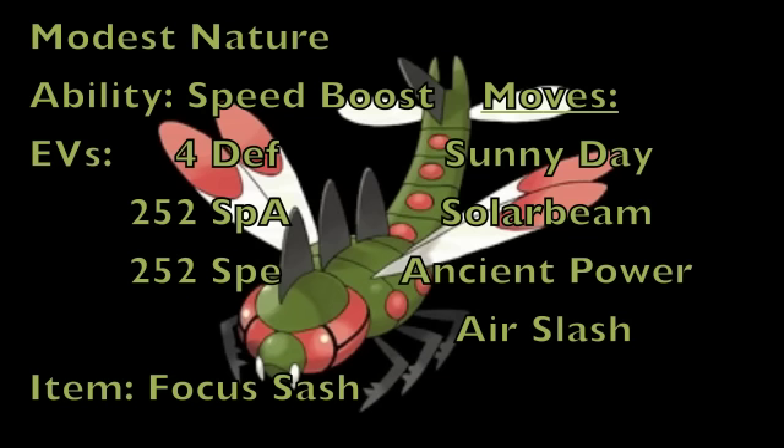As for Ninetales, which Sunny Day won't have any effect on since it has Drought, you have Ancient Power to deal with it. Ancient Power doesn't have the greatest base power, but Yanmega does learn it and it can two-hit KO most Ninetales. Because of your Focus Sash, you will always be able to take it out — unless it's a specially defensive Ninetales with max HP.